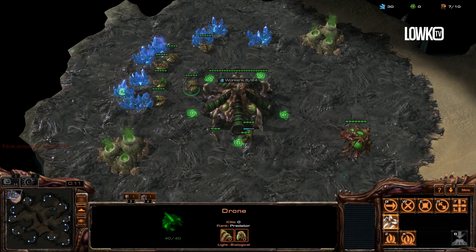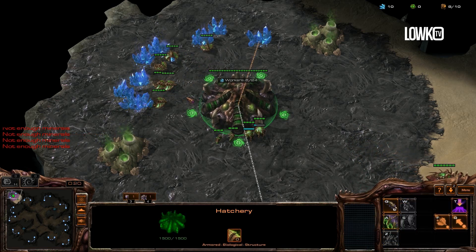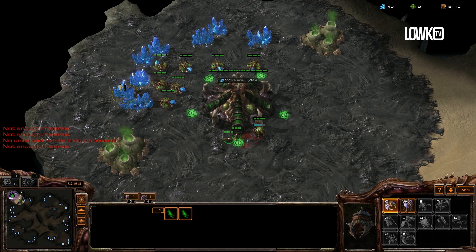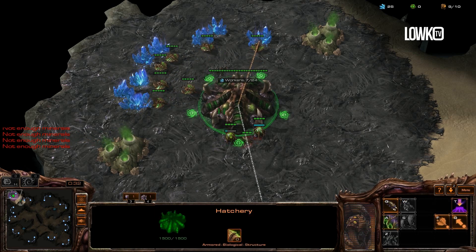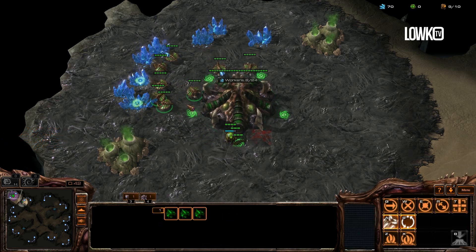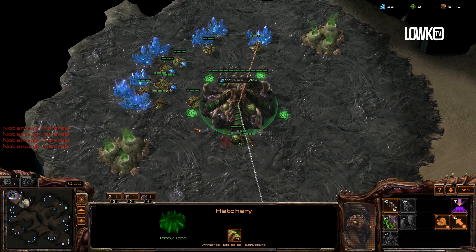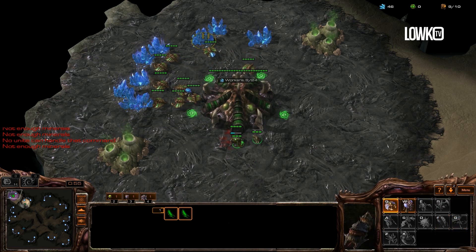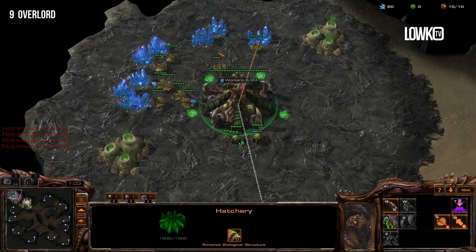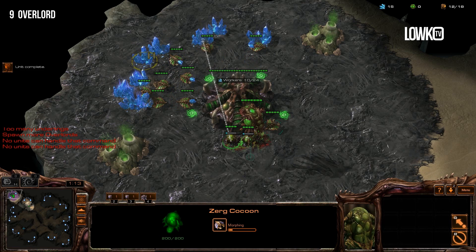Okay, so here we go. This is actually a game that I just hosted up — it has absolutely no opponent so we can practice it pretty much to the fullest. I'm gonna open up super standard. Our goal is to get as many drones as we possibly can while playing super safe and without dying. I'm going to send my overlord straight to a location where I can later fly it into the base whenever I feel necessary. I'm going to imagine my opponent is opening up with something like a Forge fast expand, Nexus first, or something like that.